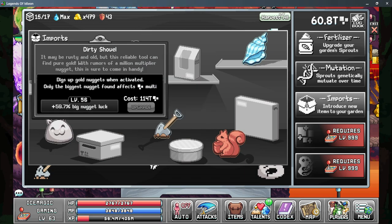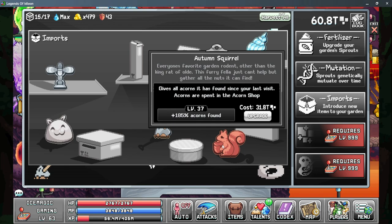Moving on to the dirty shovel, this is the second bonus you'll unlock, and this unlocks the golden nugget at the top of the screen. The more upgrades you put into this, the higher chance you can get a bigger nugget. More upgrades will basically increase the minimum value, but the maximum value is always there — so even at lower levels you can get a very high multiplier, it's just a very low chance. The third box will allow you to unlock the autumn squirrel, and this is a way to gather another currency — the acorns. The acorns are spent to upgrade two different multipliers for more base pixels and also to increase the growth rate of your plants, very similar to the fertilizer tab. Spending more pixels into your autumn squirrel will allow you to find more acorns and upgrade that multiplier a little bit further.